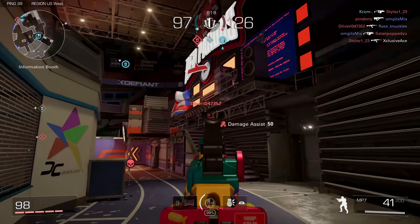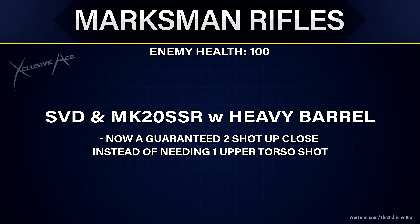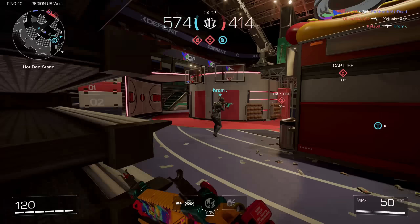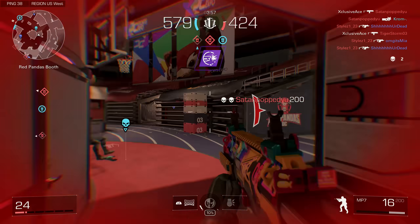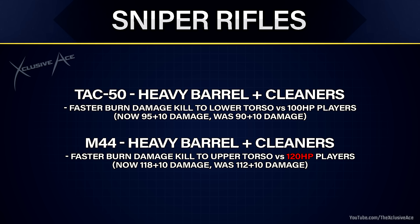Both of the marksman rifles currently in the game benefit quite nicely from the heavy barrel, because with both of them they're going to be a guaranteed two-shot kill anywhere in the body, whereas without the heavy barrel you have to hit the upper torso for that two-shot kill. This improves consistency quite a bit. For sniper rifles, without the cleaners faction there is no benefit to using the heavy barrel against regular players or phantoms, though combined with cleaners you can get faster burn damage kills on the Atac 50 and M44.